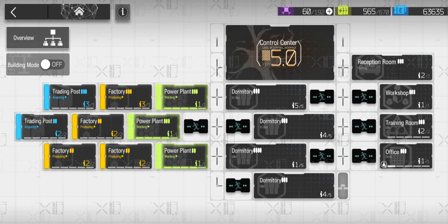Speeding up the production of facilities as well as upgrading them requires drones. If your trading center and factories are at low levels, I recommend you to upgrade all of them to at least level 2 before speeding up. Also, having more power plants increases the maximum number of drones, which can be helpful.